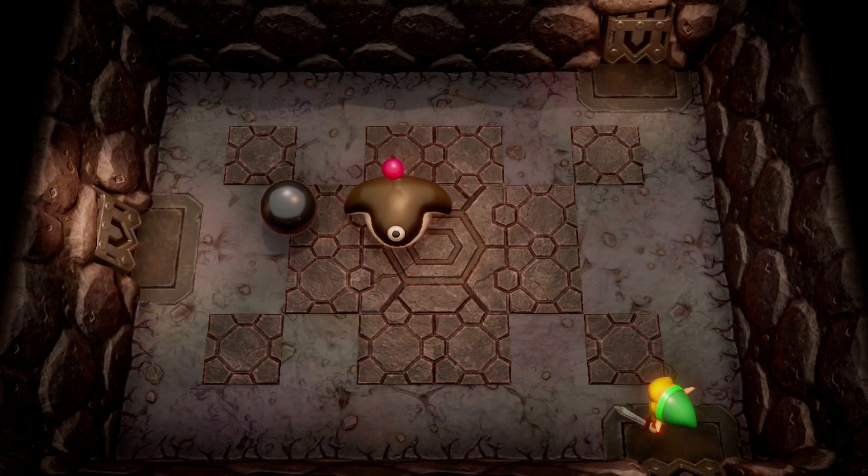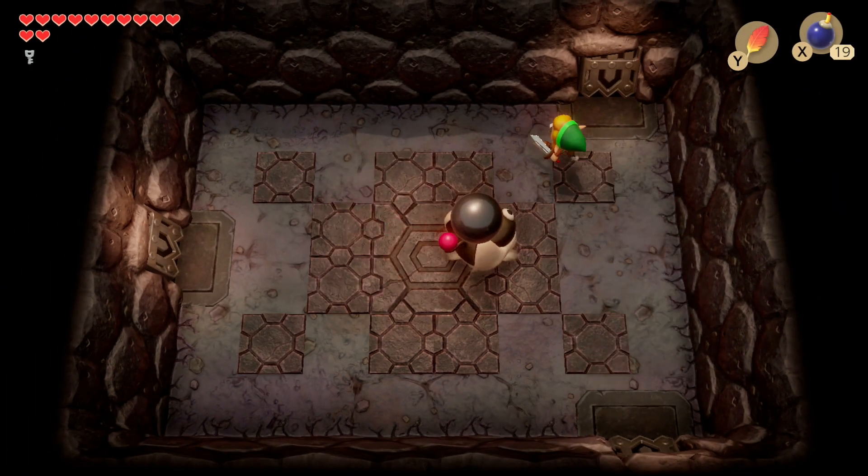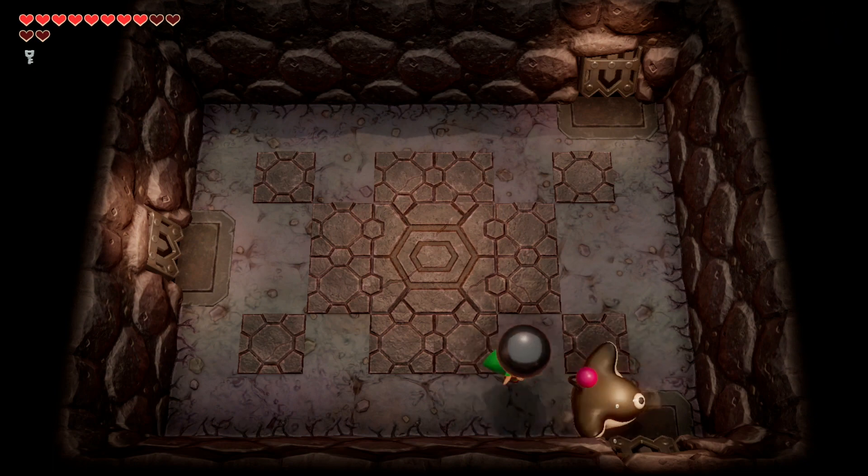We're met with another mini-boss, the Smasher. This is probably my favorite mini-boss — it's kind of like a game of dodgeball with two people but with a rock boulder. Pick up the boulder and just keep throwing it at him. Four hits and he's out.